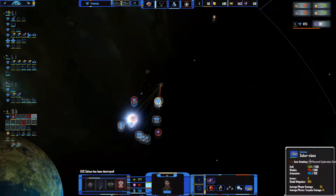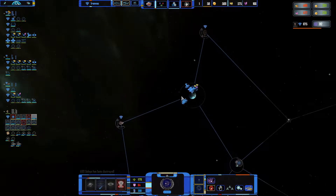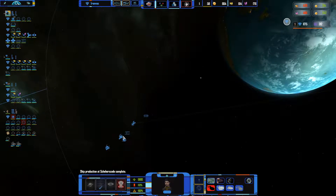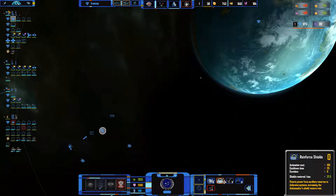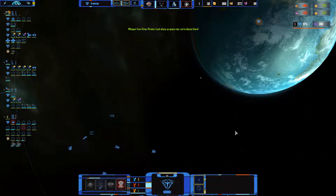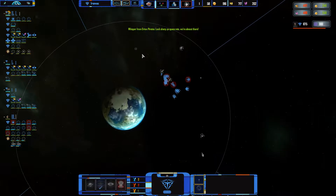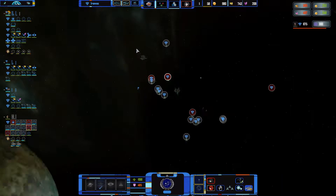These guys are going towards my capital, I assume. Yes, we have the ambassador. Let's get fighter squadron and reinforce shields — let's get last stand. Now we're going back here, still tangled up in this mess.